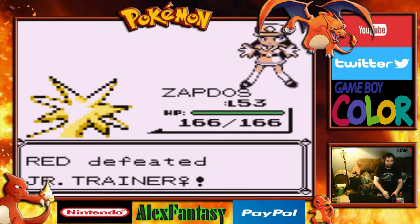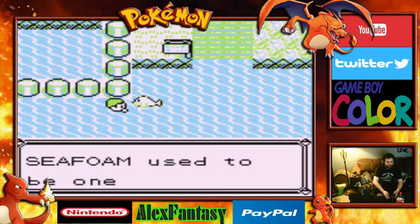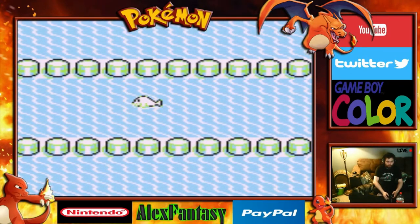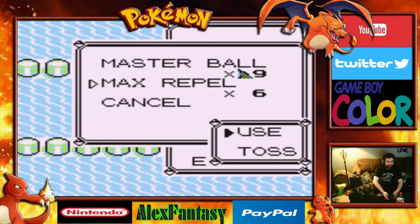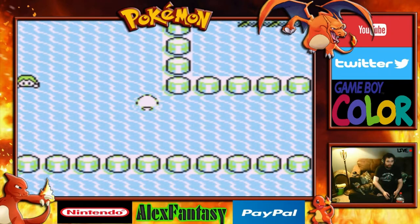We defeated the Junior Trainer — no mercy at all. Seafoam used to be one island? No way. We'll head here and use our Max Repel — very nice. No more wild encounters for us.